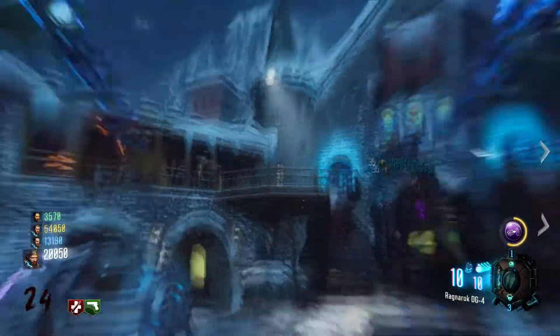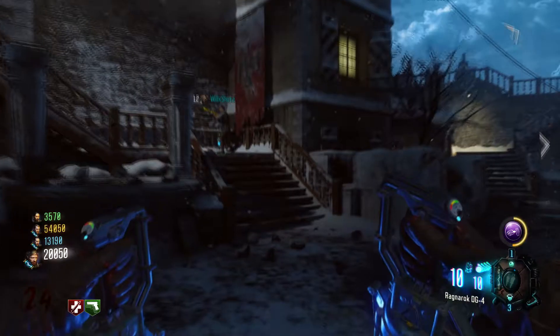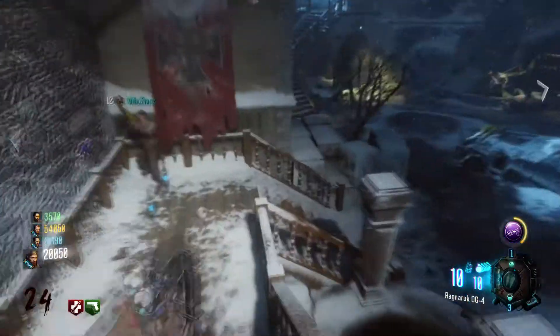Hi guys, what is going on, it's Dynasty 1090 here. Today I've got a pretty awesome glitch for you guys on the map Zetsubou No Shima. Pretty much this glitch will allow you to have unlimited Ragnarok DG4s, which are the gravity spikes, and you'll be able to just slam these into the ground as many times as you want.